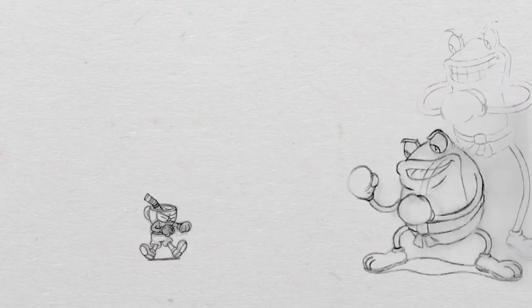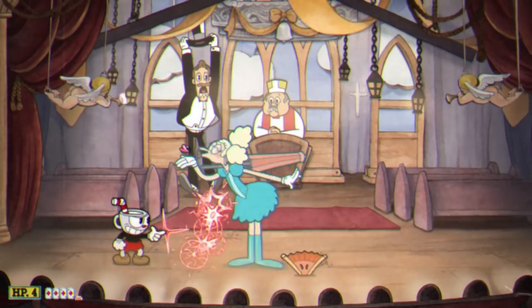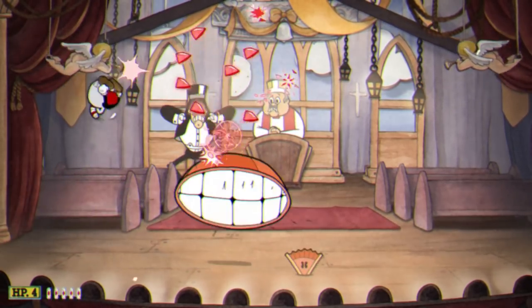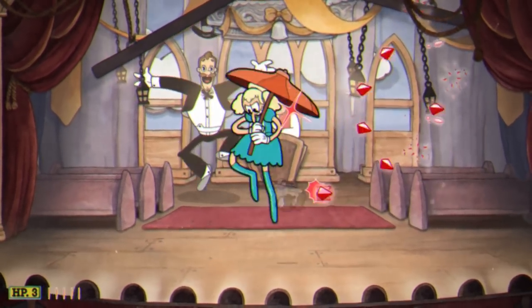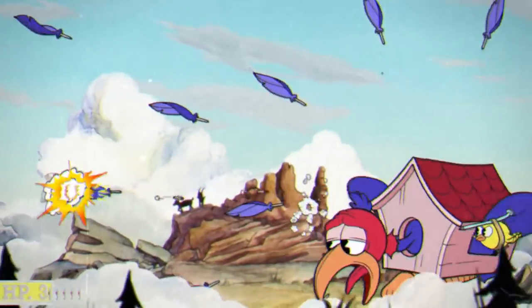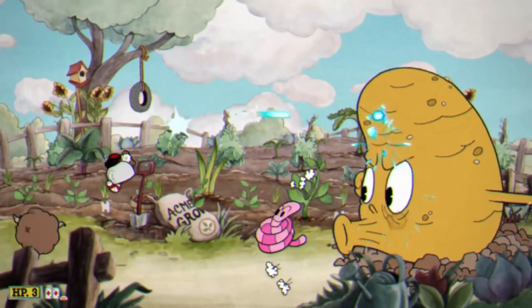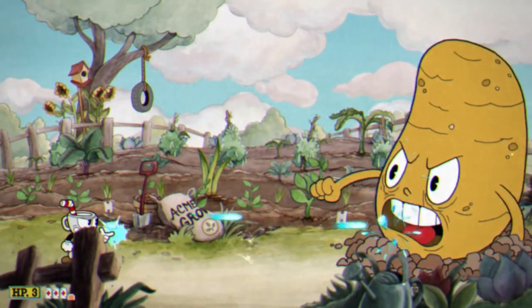The bosses' attacks are ultimately about making you move. Not just to stop you from standing in one place and infinitely shooting at the boss, but to test you on your ability to run, jump, dash, and parry - while simultaneously shooting at the enemy, of course. And to really test you on this, the game has these attacks follow a huge number of different patterns.